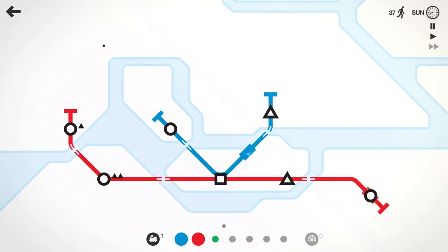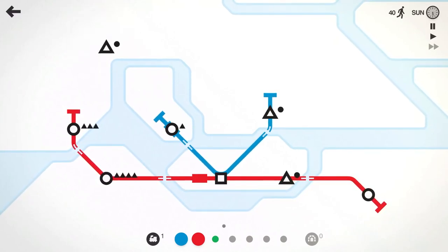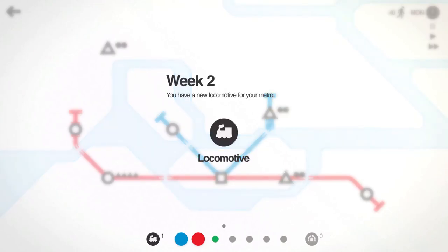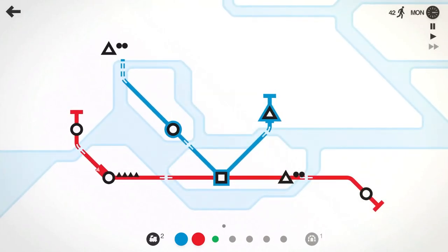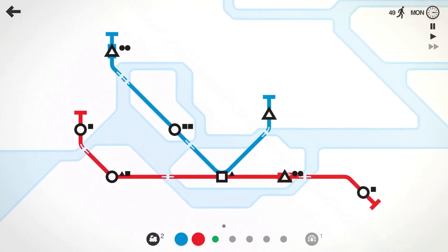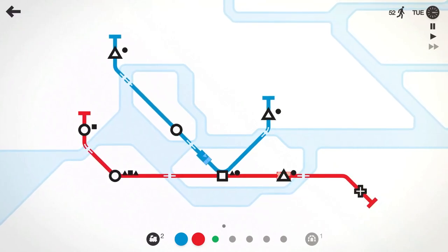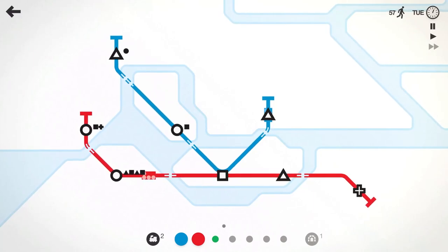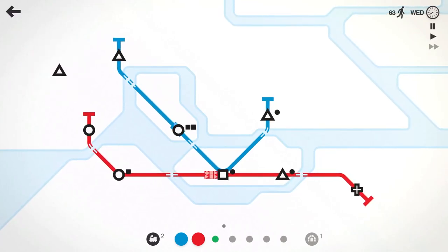Let's take the blue line up to this triangle — but we're out of tunnels. We'll take a locomotive and a tunnel, and have the blue line come up to this triangle. You try to avoid having things double up like this but sometimes you can't. This circle switched to a plus sign, so pluses spawning on the blue line will be dropped at the square and taken by the red line to the plus sign station.